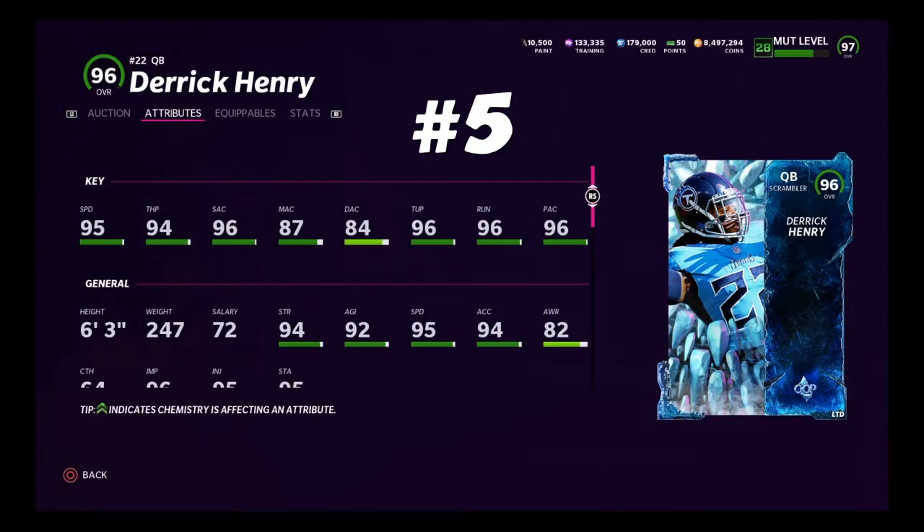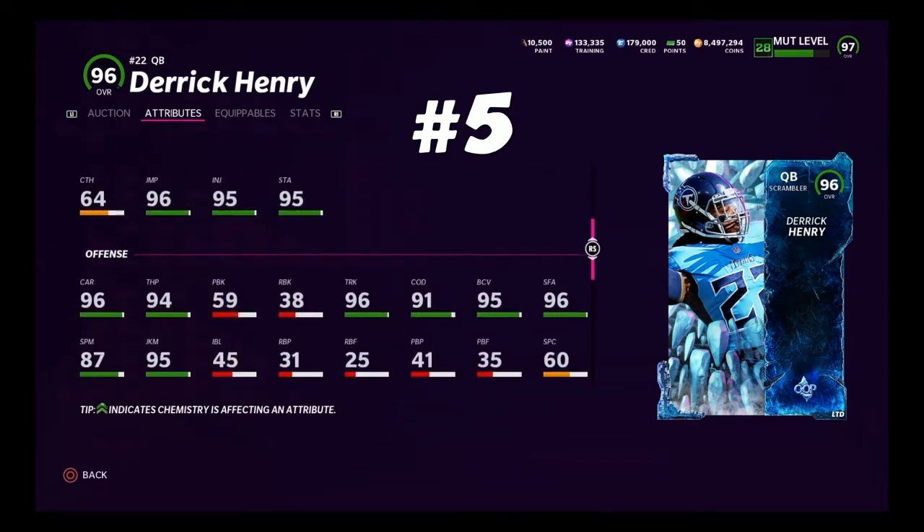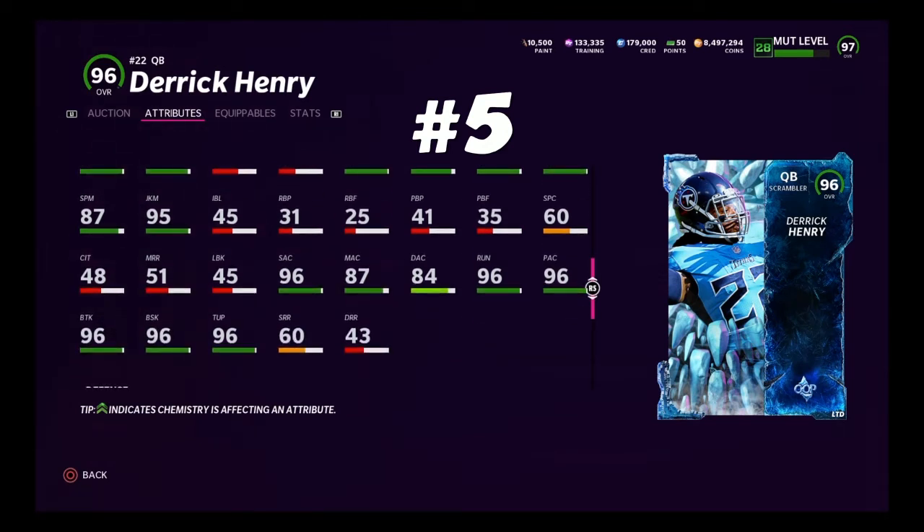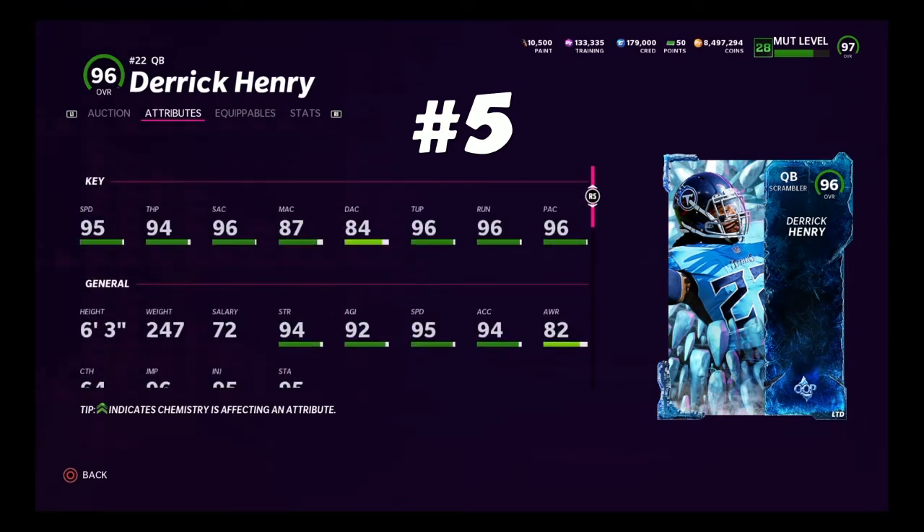At number 5, we probably have the most godly card in Madden history — the Zero Chill out-of-position limited Derrick Henry. 95 speed. The only bad thing about him is his accuracy, which you shouldn't notice a lot if you play with him the right way. He's 6'3, 247 pounds, meaning he can air truck — he has the threshold to air truck as a quarterback. He's got the slinger 1 release. You can honestly make a case for him still being the best quarterback in the game, but he's a little outdated. He has 96 break tackle, 96 break sack, 96 stiff arm. This card is insane — number 5 Derrick Henry.